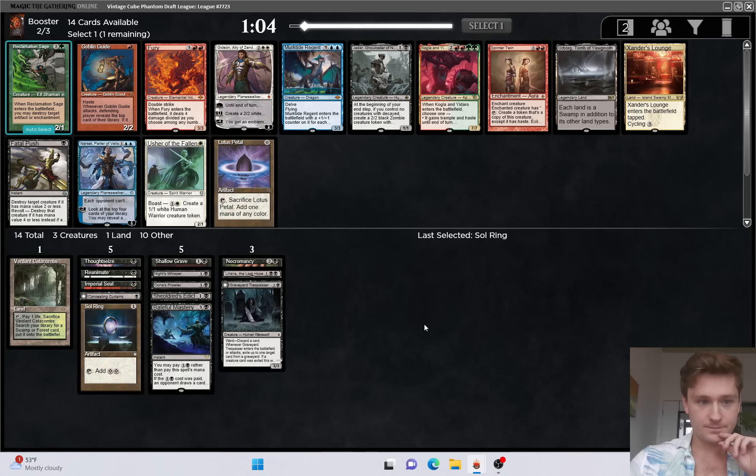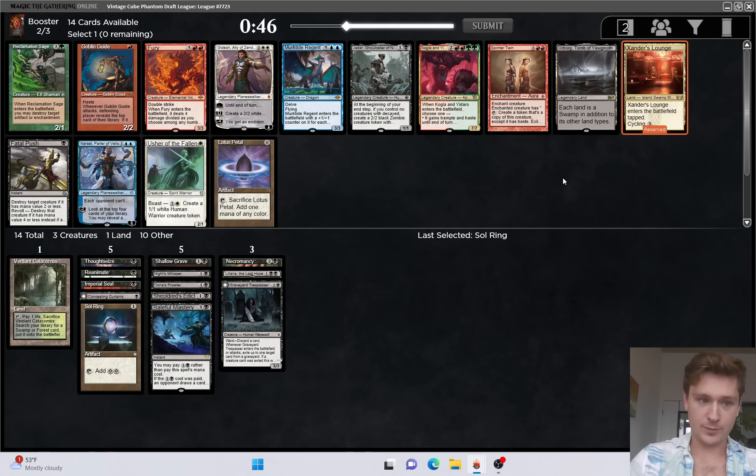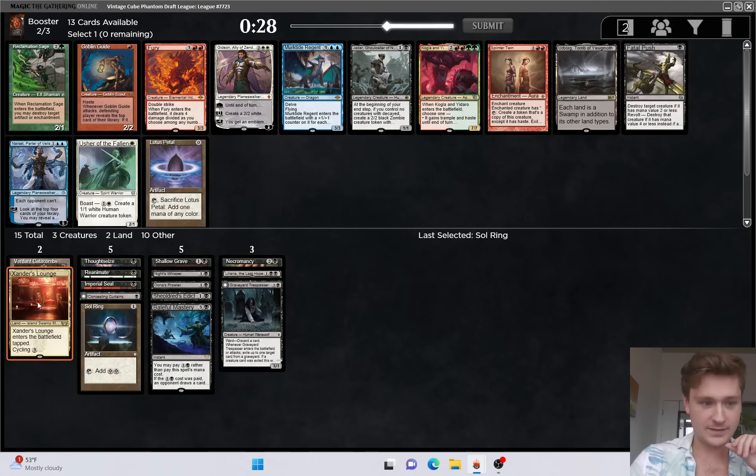What do we want here? There's nothing that looks too good. We could take Urborg, but that doesn't really help us yet. Fatal Push is fine but replaceable. We could take Xander's Lounge if we want to set up to be potentially Grixis. I know we just passed Time Walk but that's possible. Lotus Petal could become good if we get to a really good build with Grizzlebrand and Entomb, but we're not there yet. So it's really between Fatal Push and Xander's Lounge - I will take the Xander's Lounge.